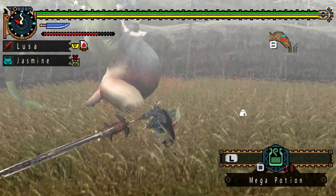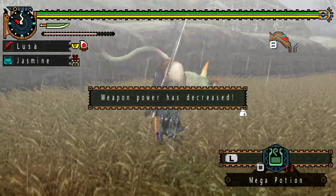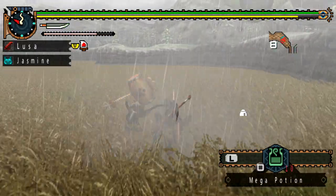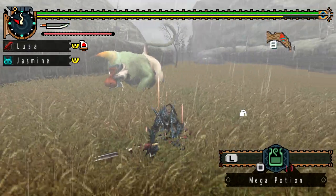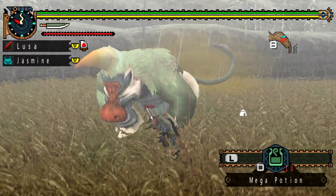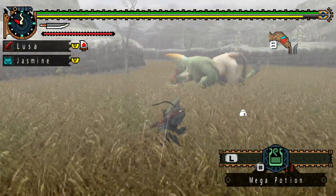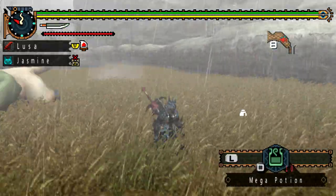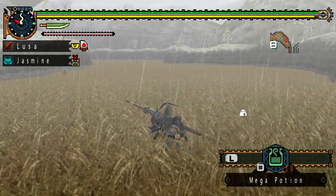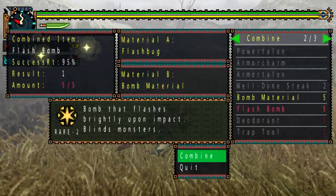This guy is oddly enough weaker to ice. As you can see as I'm fighting him, I'm trying to stay to his side — I'm avoiding that rear end like it has herpes. I'm only taking a swing when I know I can get away with it, because he could unleash a devastating fart blast at any time. Whenever he goes down I aim for the head. That attack where he pats his stomach and rockets out a massive fart blast is hard to dodge and does quite a bit of damage. When I was first in G Rank this guy was practically a bane of my existence.